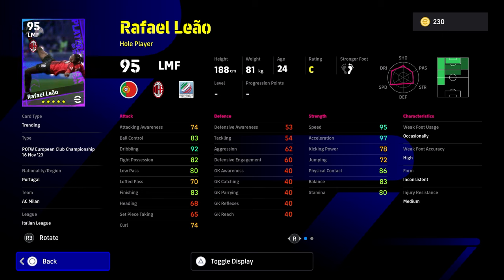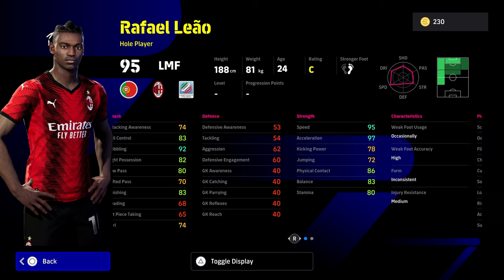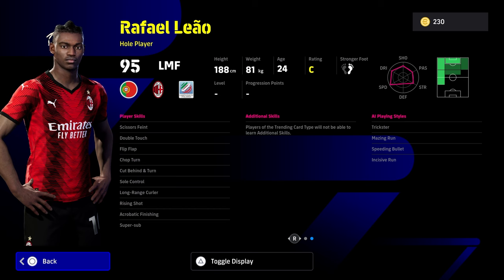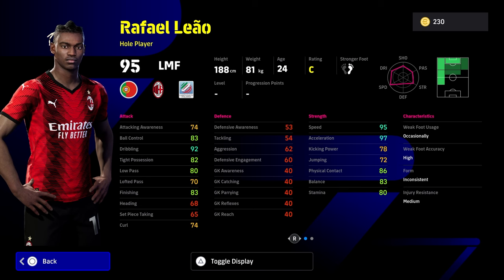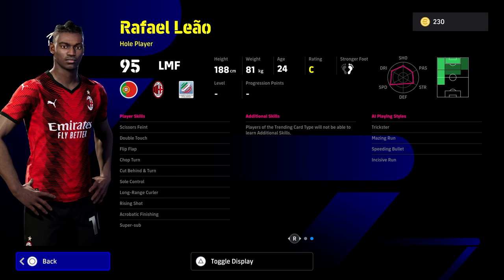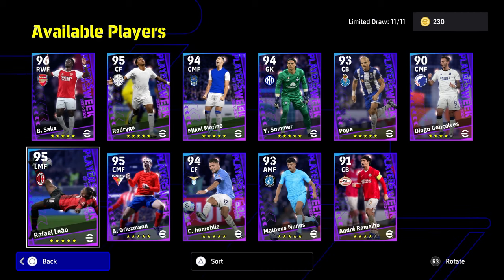Leao is listed as a whole player with inconsistent form — I wouldn't worry too much about that because I'd definitely keep him as a super sub if you can afford that luxury. I have him on my squad as a super sub and when he's on, he is an absolute beast — one of the hardest players to get the ball off because of his Physical Contact. Similar to Messi, Leao is one of the only players in the game with 90-plus speed and acceleration plus 90 dribbling and over 80 physical contact. Throw him on at 60 or 75 minutes and he will be a game changer, especially on the left wing or left mid.